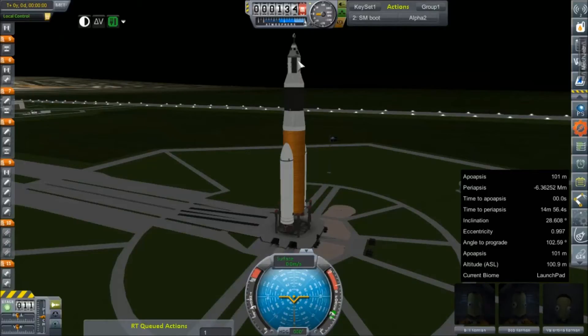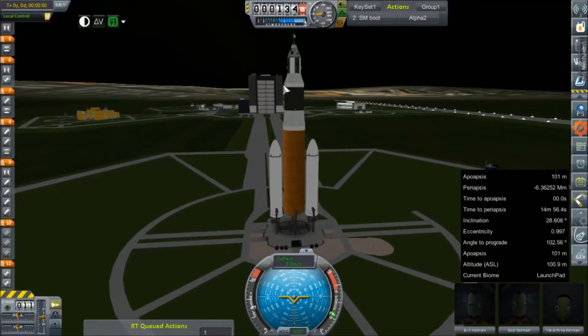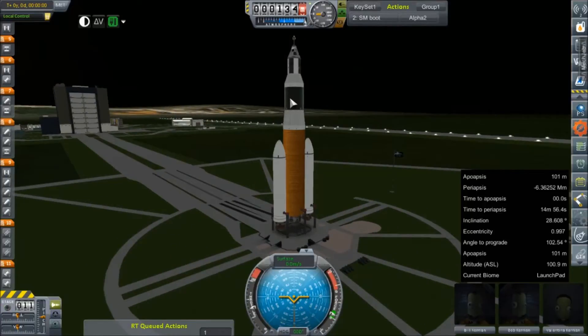Other changes include upgrades to the service module — hopefully better power delivery systems. We're also using the Apollo service module engine, which is a version of the AJ-10 instead of just a standard AJ-10. The upper stage, the second stage, is a little wider, a little taller, and is powered by a single J2 instead of the four RL10s of the previous version.